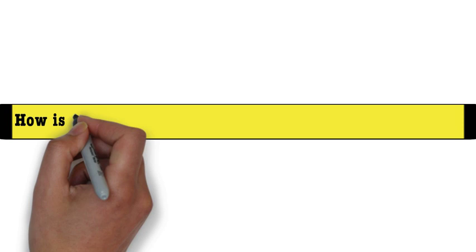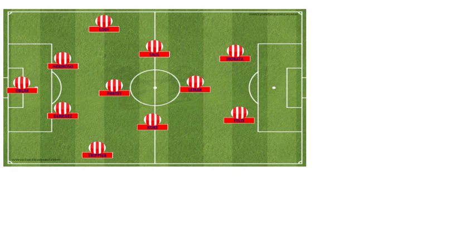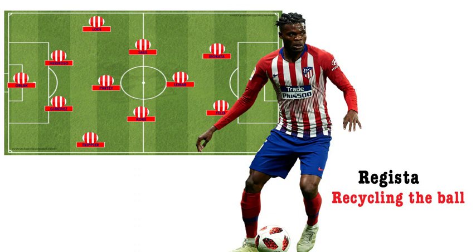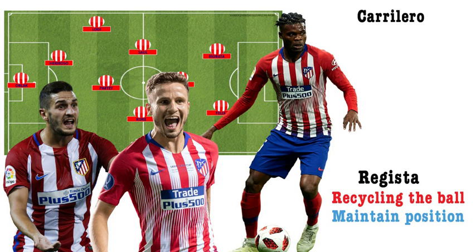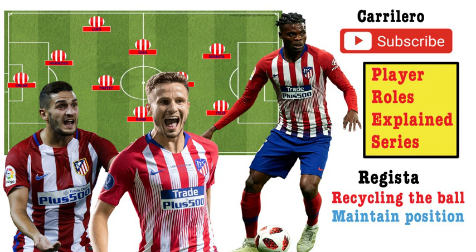So how has Simeone tactically reinvented this newly constructed Atletico side this season? Simeone is still implementing a four-man midfield with a back four and two centre forwards, but instead of a conventional flat four in midfield he has transitioned into a 4-4-2 diamond. Thomas Partey plays as a deep single pivot, tasked with collecting the ball from defenders and moving play forward while maintaining his position when Atletico go forward. Saul and Koke sit either side in the carrilero role, with the responsibility of moving out to the flanks to close down wide players. Llorente sits ahead of the central midfield three in behind the two centre forwards, Joao Felix and either Alvaro Morata or Diego Costa.